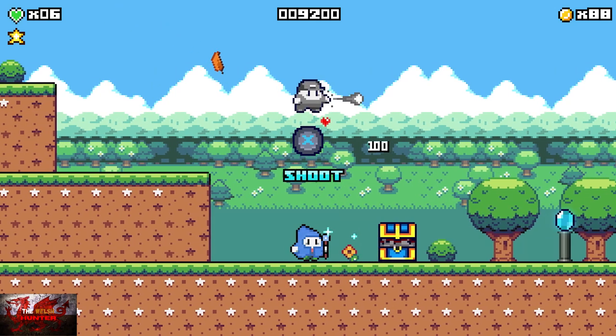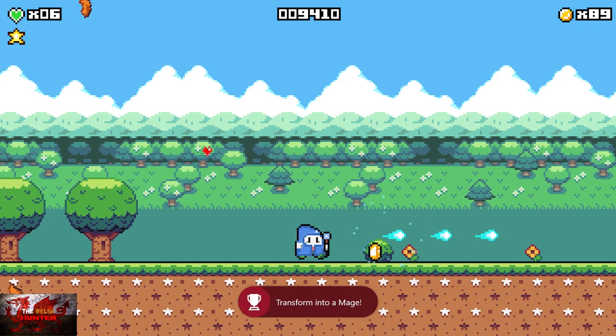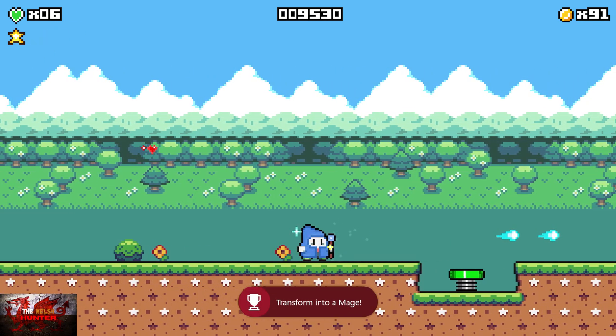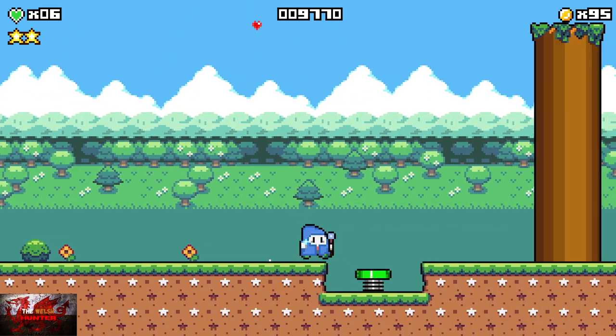If we just open up this chest and kill these guys, we turn into a mage. And there is the checkpoint. So we should have now two stars. And as soon as we jump up here, the third star is going to be to our left. So make sure to grab that.